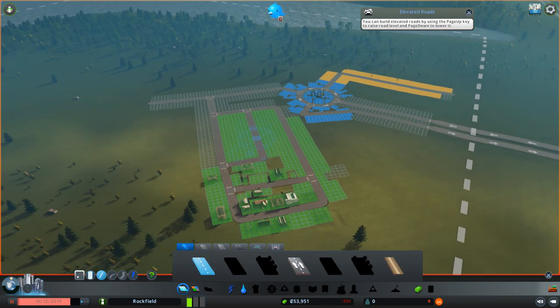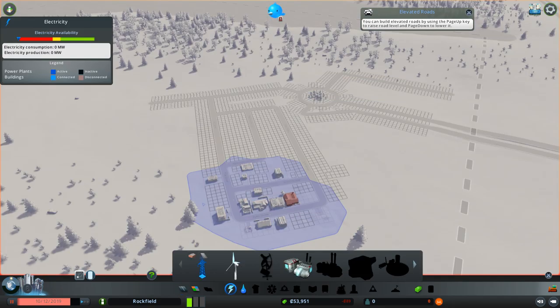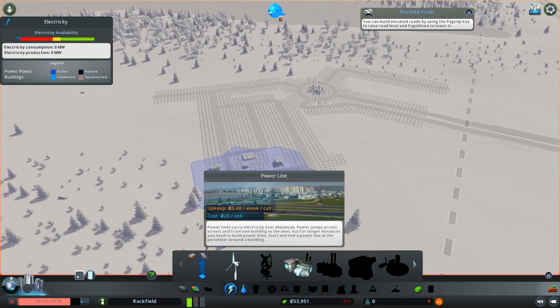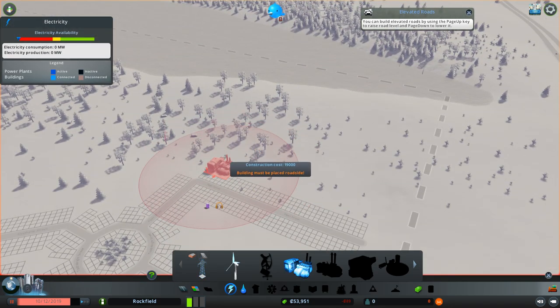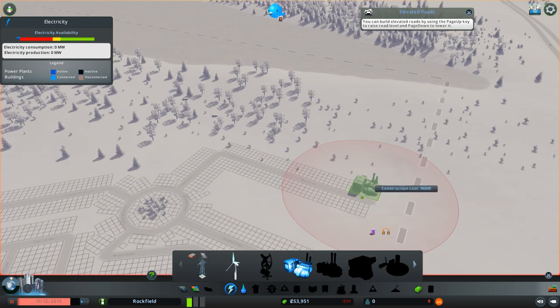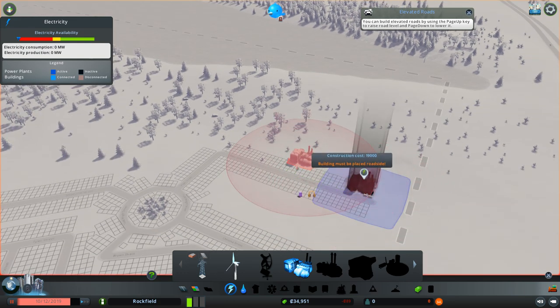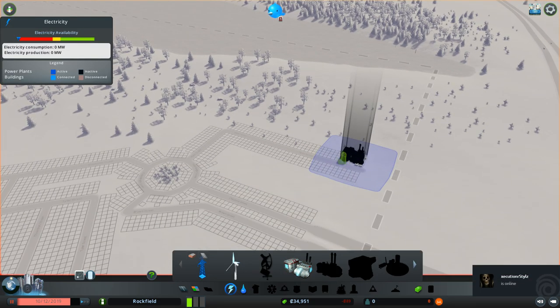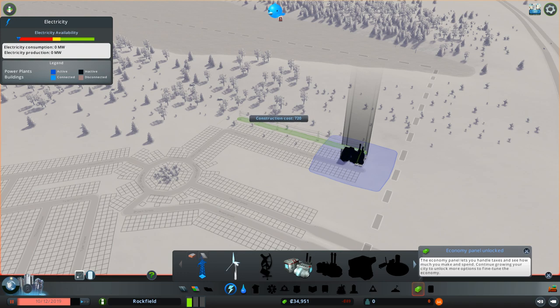Now we have most of the zoning out of the way. I have a lot more zoning to do, but we can start making electricity and water work. For electricity, you're going to want a power plant — you can go for wind turbines and basically just throw some power lines around. I'd like to put it over here near the industrial area, because it's going to allow you to get that noisy stuff out of the way. Now we're going to be able to build power lines around the area and have power to all the industrial buildings.